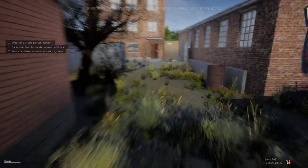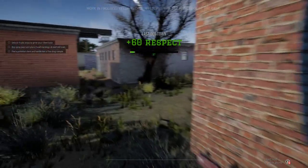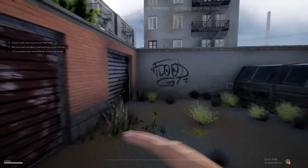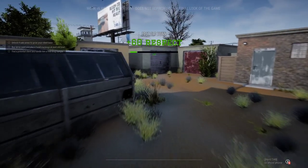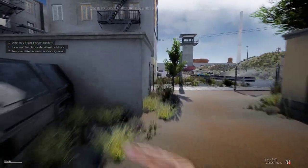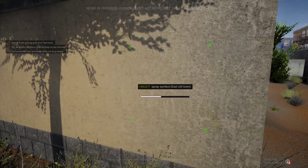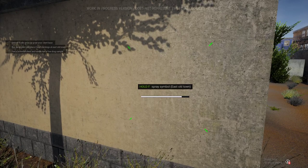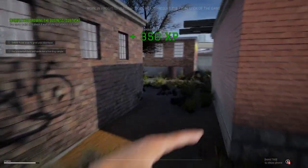Gotta be careful — those two cops are hard to keep track of. They just kind of come up and start talking to you. Need one more place to spray paint. There we go. All right, we did it — that's complete. Now I gotta find a potential client, I gotta get some drugs.